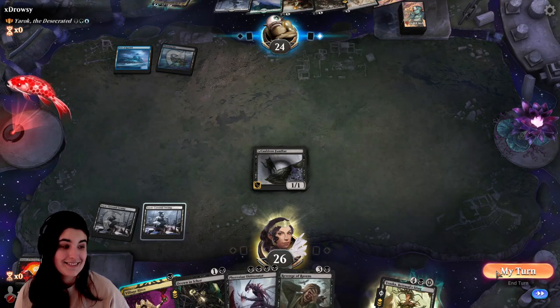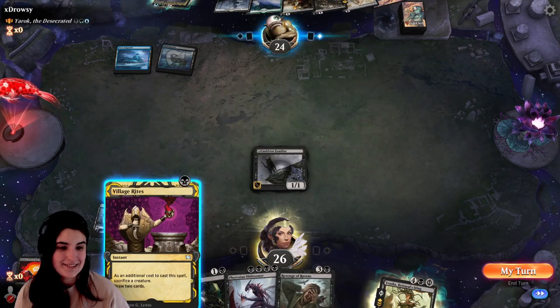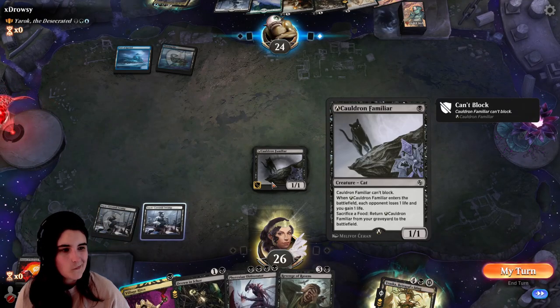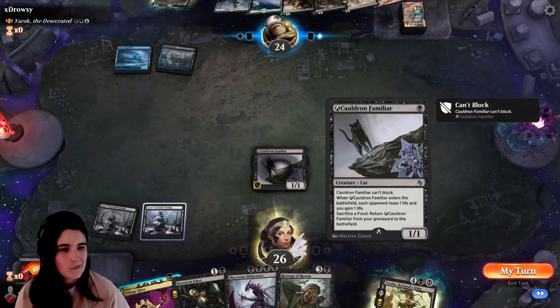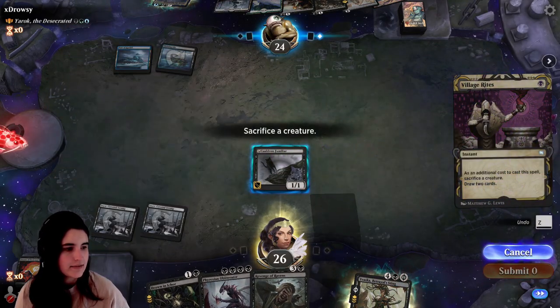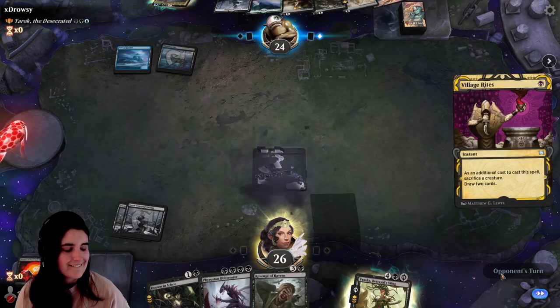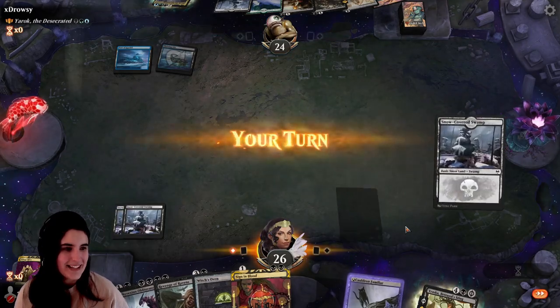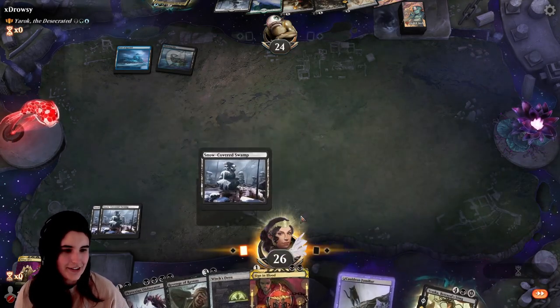I'm having a blast with this deck, absolutely. We can sacrifice Cauldron and draw two cards. I'm going to do it for the land, because I don't think I'll be able to make it back if I miss a land drop. So there's our third land.